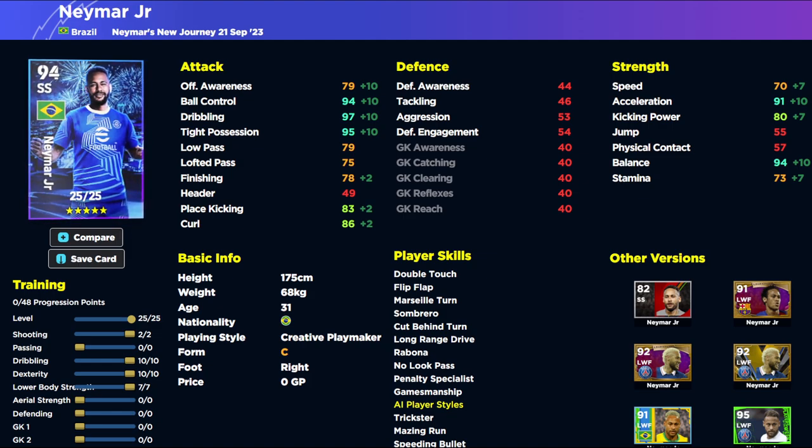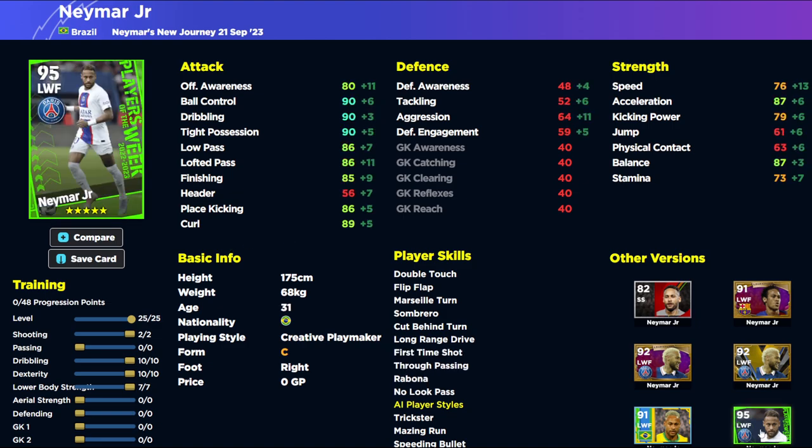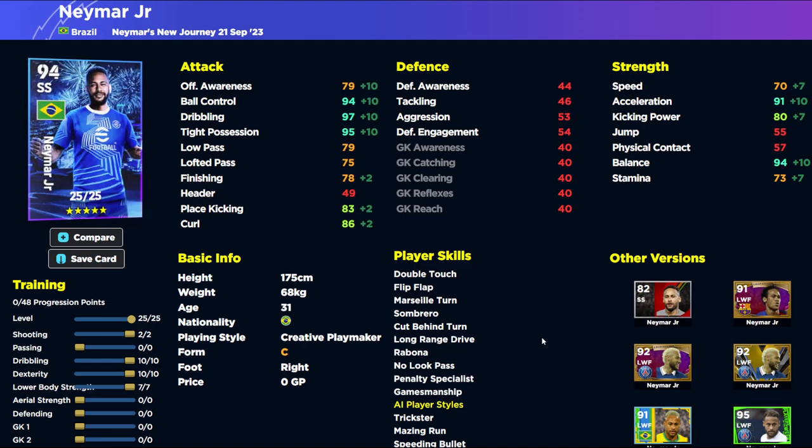So we've got 70 speed, 91 acceleration, 94 balance, 97 dribbling, 94 ball control, 95 tight possession, and 78 finishing. Depending on whether you like to pass or finish, you can add whatever you want there. You are going to be using Neymar essentially as a super sub if you put additional skills on him, or using him for the first 60 minutes and doing his tricks with his brilliant dribbling. The rest of his cards that have been released before are outrageous - the Player of the Week from his PSG days had 76 speed, which is already far better than this 70 speed version.